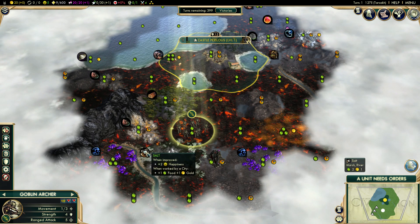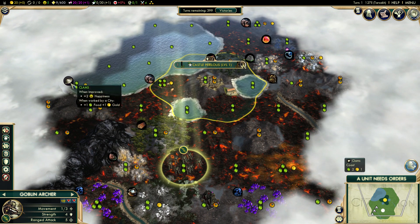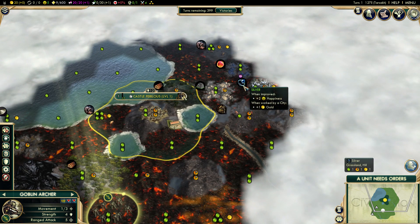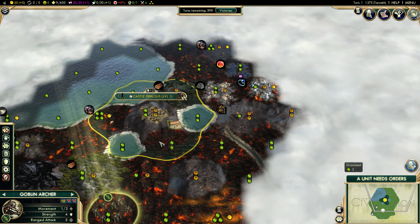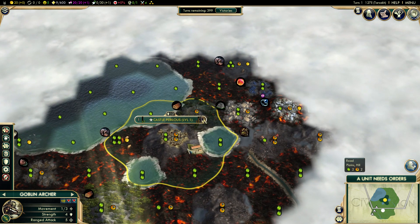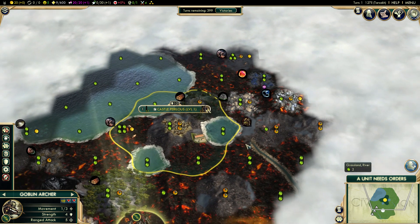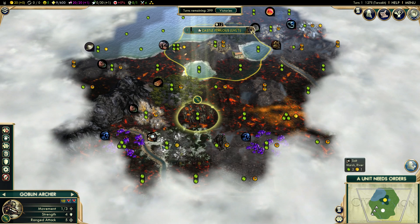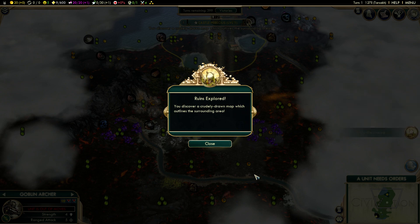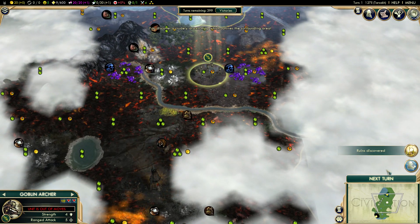Blue caps are food. Salt is a luxury. Clams are a luxury. Opal gems give culture. Silver is a luxury. We have two or three luxes near us — we can eventually get clams and silver. Our next settlement may be down here to get the salt, because it's a little out of range of Castle Perilous. We got a map from ruins that tells us about more ruins. And we got a new spy — I'll reserve judgment for now.